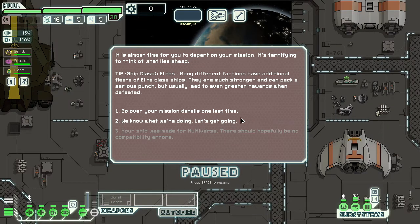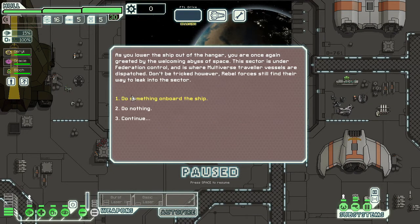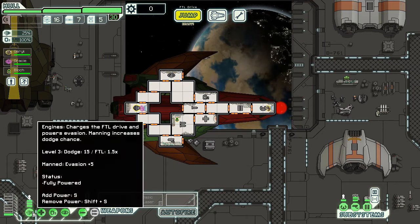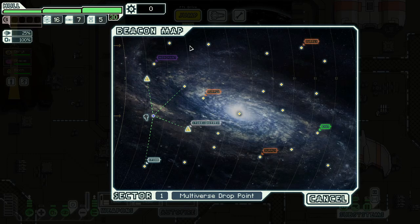At least this one has a burst laser — just a regular burst laser. I believe in this ship. We're gonna shoot four bullets, that's all I want. Let's go ahead and do the salvage mission — grab the outlier ammo rather than risk the crew. We're gonna have four lasers and a cloak, and it's gonna be a really good start.